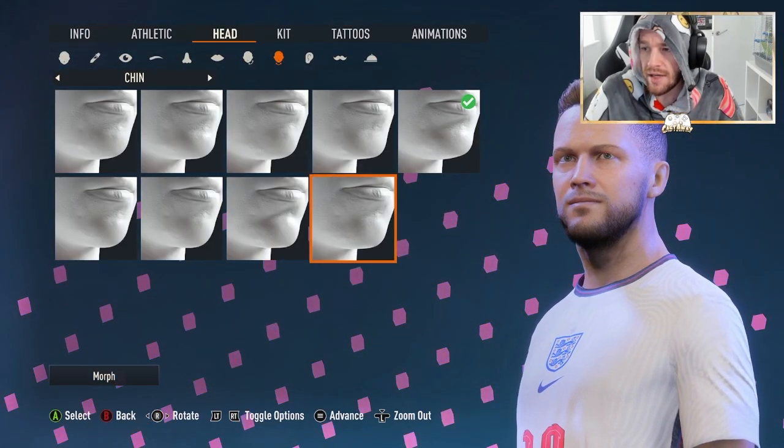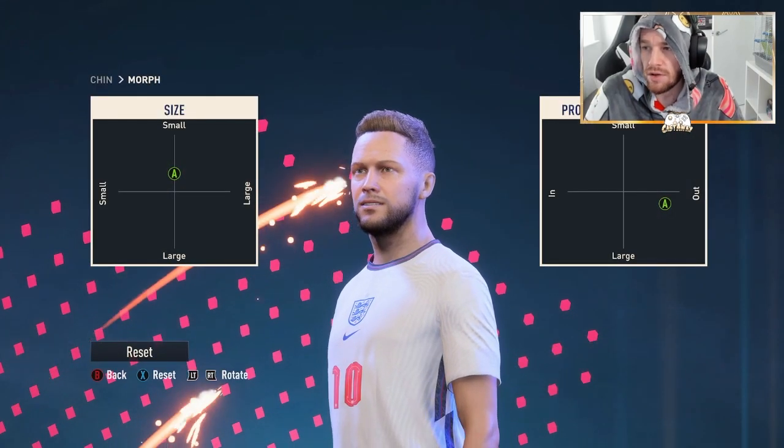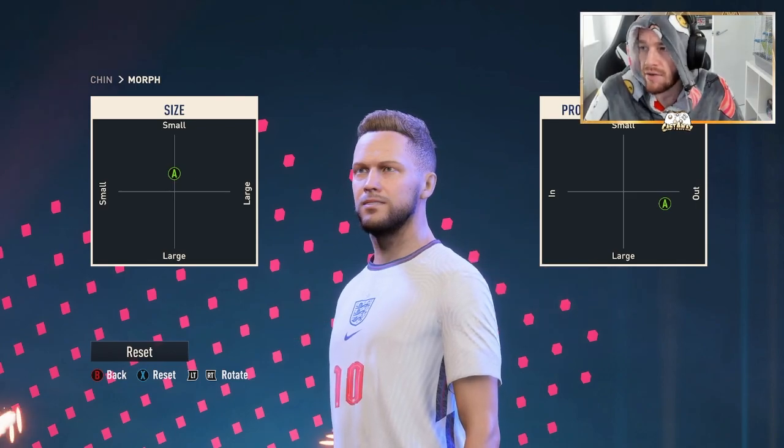The chin for this build is top row all the way on the right hand side, and this is what you want to use for that. Small on the top, and then out and large on the other one as well.